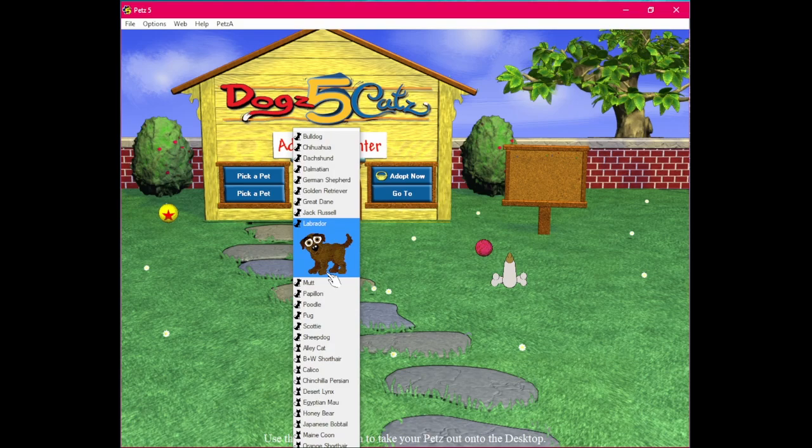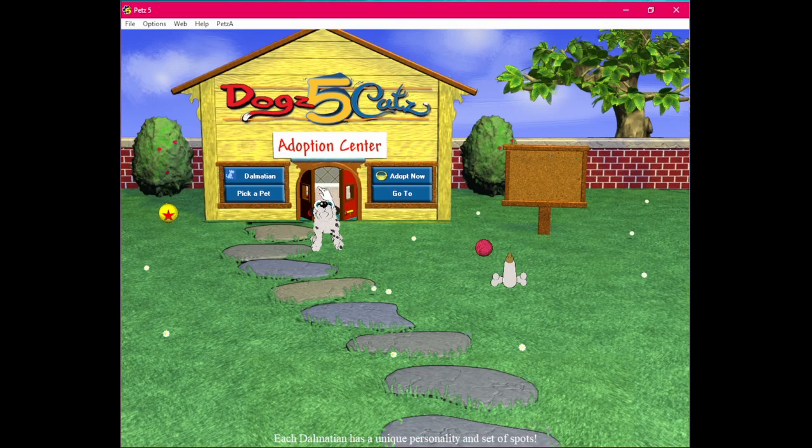Here we have a pretty good selection of good boys and girls. I think I'm going to start off by mixing a Dalmatian — right here — and a Golden Retriever. One of you needs to be a female, so let me put the Golden Retriever back and get another one. These are my first two dogs that I'm going to breed together: a Dalmatian and a Golden Retriever.